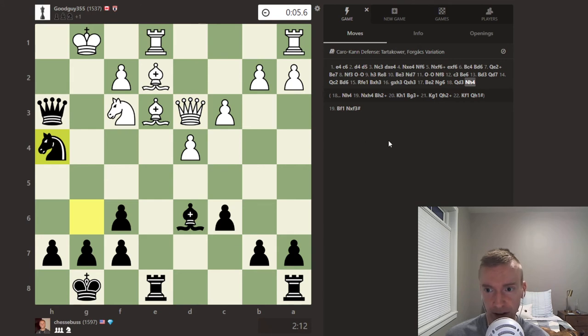After knight h4, white plays bishop to f1. But now instead of going for the checkmate, the knight on f3 is completely undefended, and knight takes f3 is checkmate.